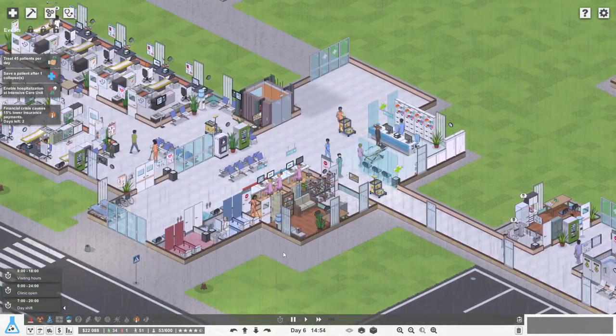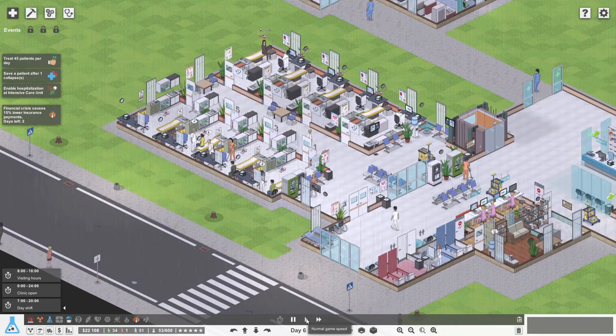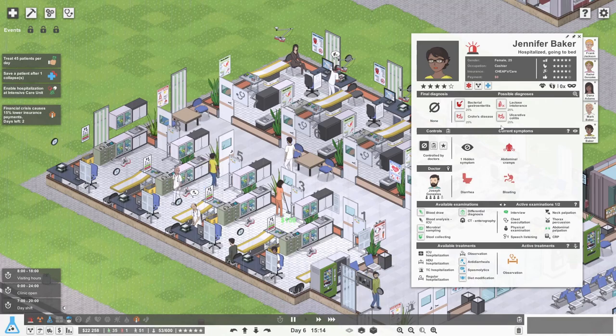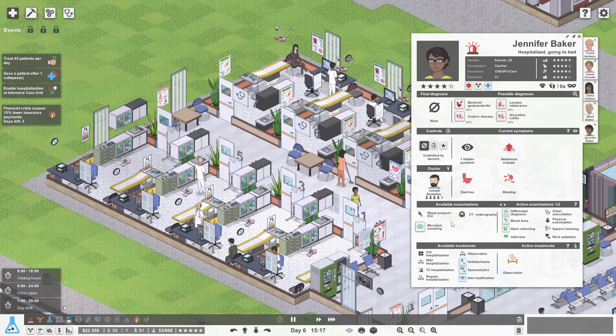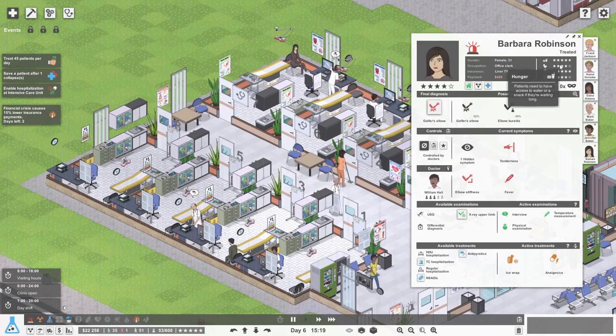So our goal for today was to treat 45 patients, wasn't it? I think we'll be able to do that. I don't think that'll be too much of an issue. Everything looks good, we're getting through the patients quickly. What's you in for, Jennifer? Let's just get the lab test on the way. Barbara's got a golfer's elbow - you just need the ice wrapping and you'll be all done.